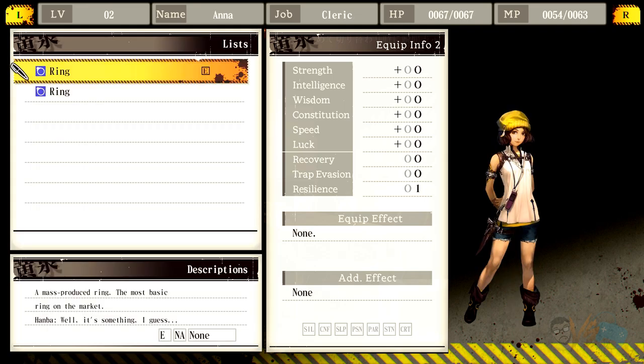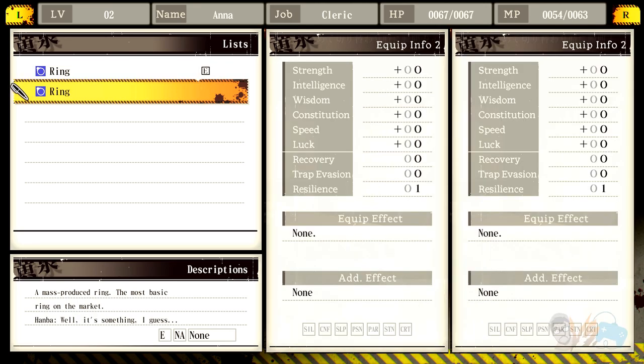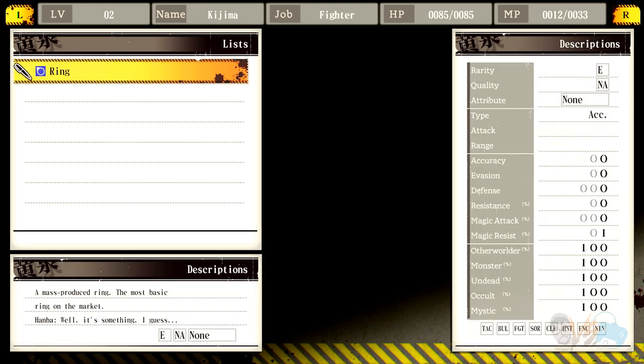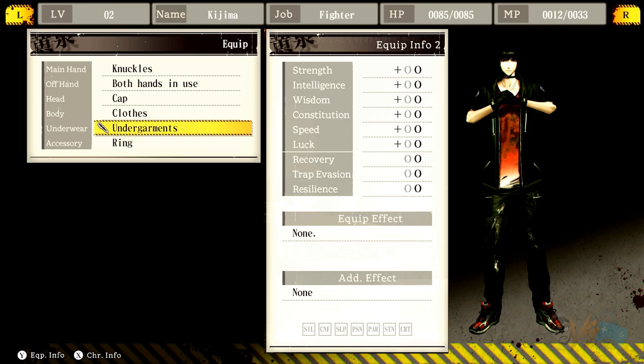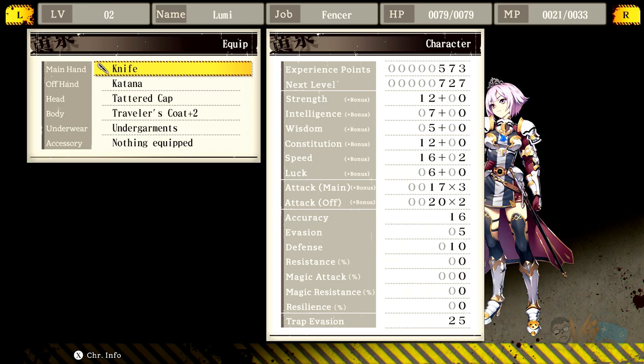I didn't realize there was a second page for these items. Magic resist percentage. This ring gives one resilience and one magic resist. Here's my character sheet — strength bonuses, evasion is four, evasion is five here. Is it five percent chance? Who knows. Accuracy eight.